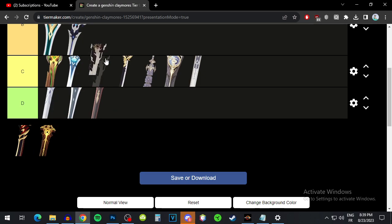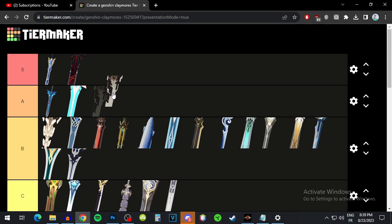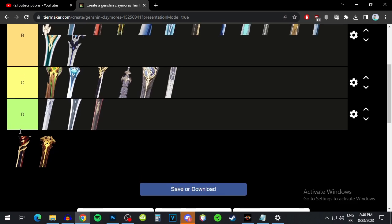The Unforged has an average base attack and attack as a substat. The passive gives you attack and even more attack if you have a shield on. It's definitely a very good weapon — I'd put it at A tier, but with a shield on it could be S tier. Let's call it A tier, though with a shield it's very good either way.